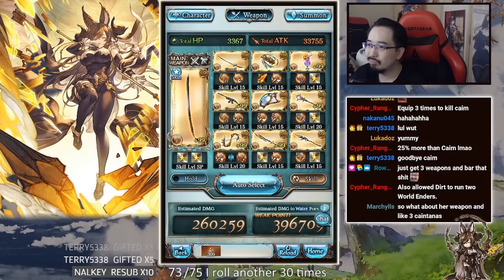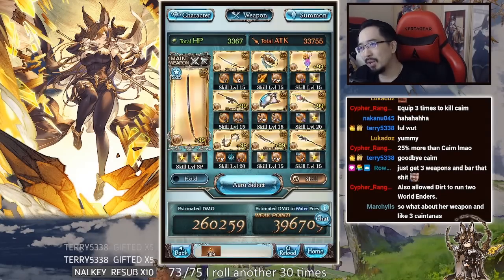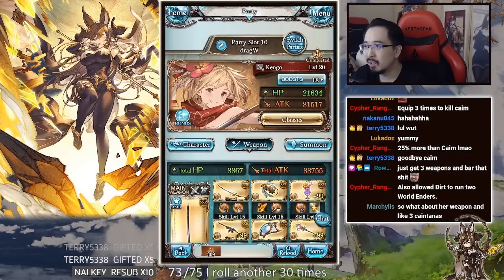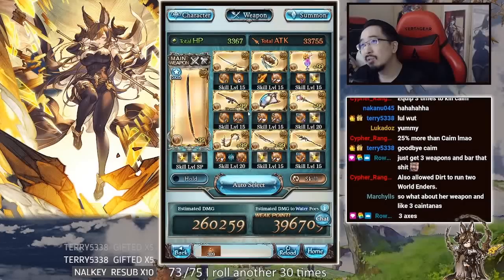You could potentially use the primal or magna version instead. Since you get permanent guaranteed double attack from Galleon anyway if you're using her to buff your characters, the double attack weapon is kind of whatever. You could use something like three axes.